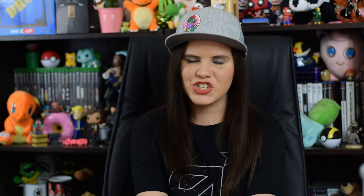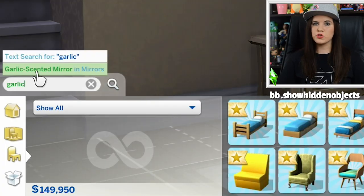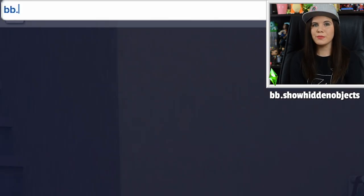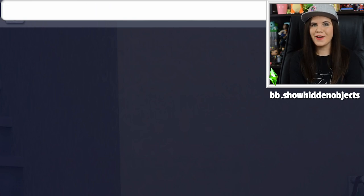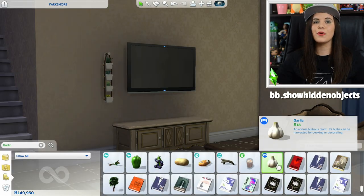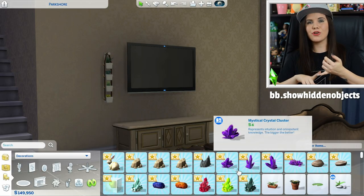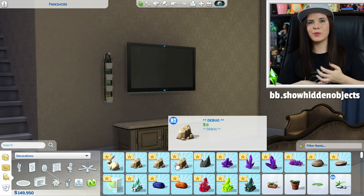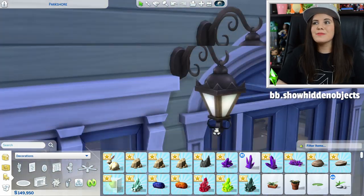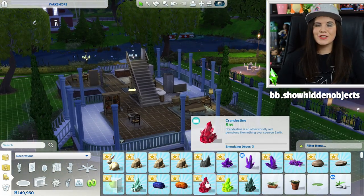The next thing is the bb.showhiddenobjects cheat — particularly useful if you have the Vampires pack installed and you want to keep vampires away but need a bunch of garlic. Normally you can't just buy garlic, but with this cheat, if you go to bb.showhiddenobjects, it'll show you a whole bunch of stuff — collectibles you find throughout the world — and you can also search things like apple or garlic and find them. So that's useful.